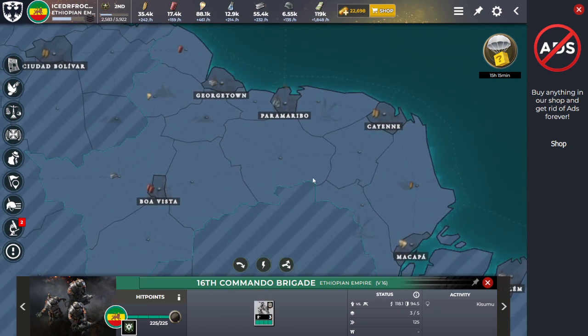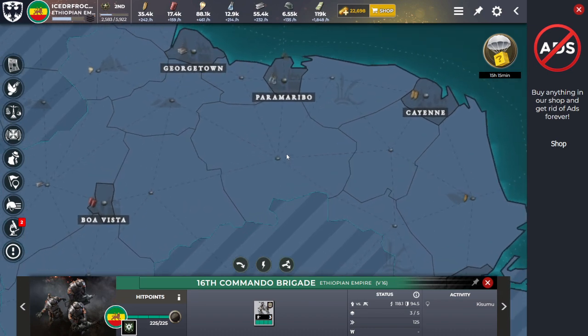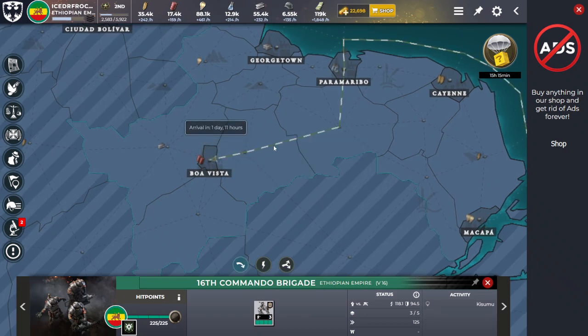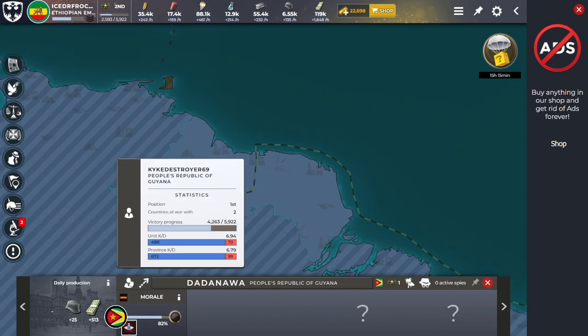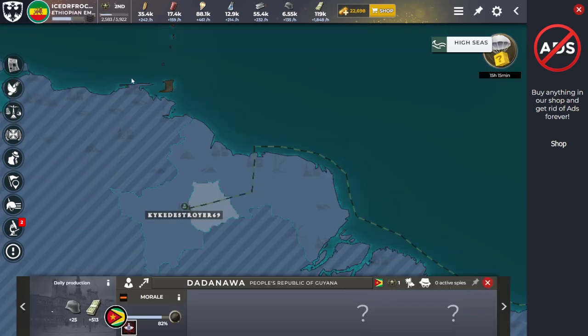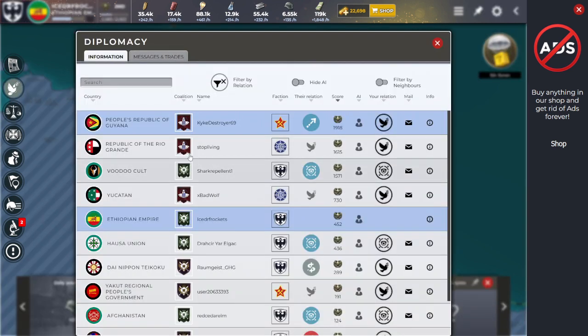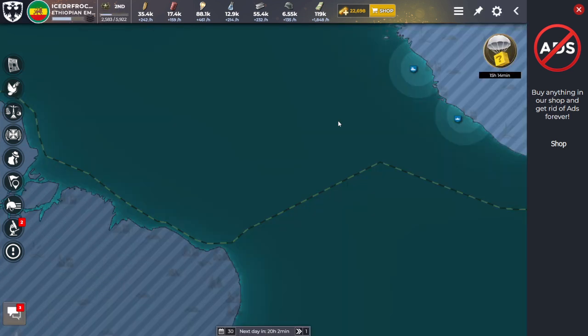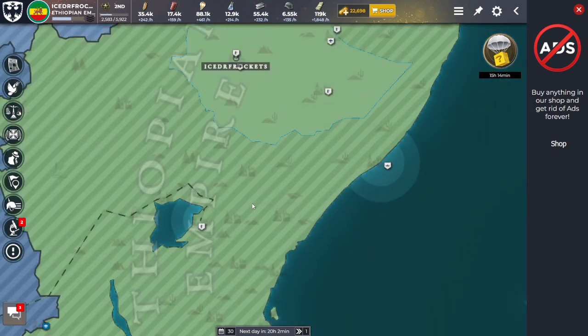I'm going to try to secure his capital — I can't tell which city it is, but I think it's this one. I never gave him anything in return for me, so I'll do this. I'm going to try to sneak into Guyana and take his capital with my commandos. If that's the way it's going to be played, this is what I'll do to secure victory.